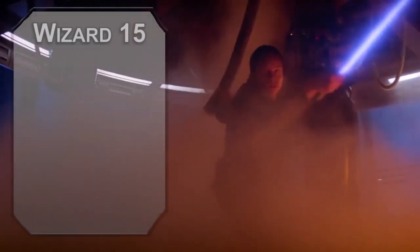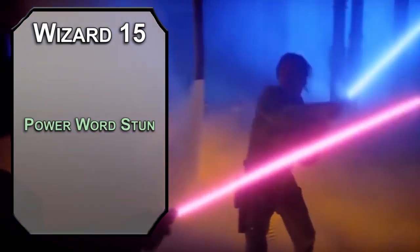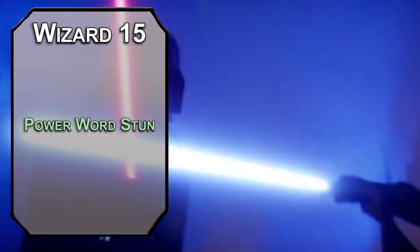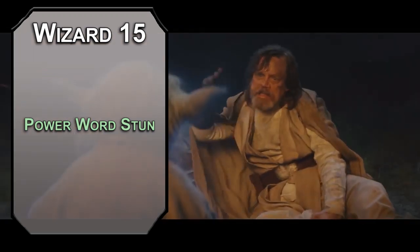Our capstone is the fifteenth level of Wizard for an eighth-level spell. Power Word Stun automatically stuns a creature within 60 feet. They roll a Constitution save at the end of their turn, but your wizard save DC is very high, so you should be able to get away or land some hits while they're in a forced stupor.